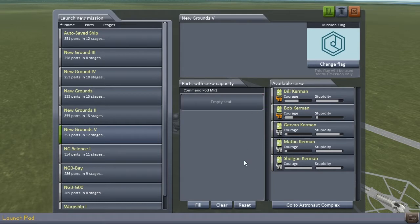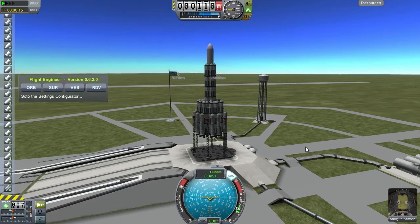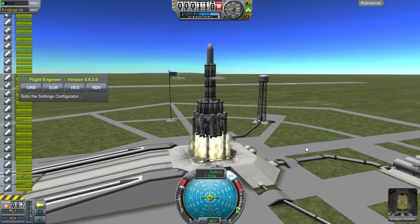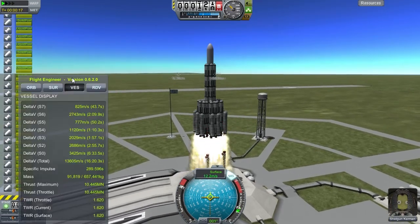That's going to be remedied today, as you can very well see. We are currently watching a video, selecting a Kerman to be our hero for the day, and it's going to be Shalgan Kerman. We put him in the Newgrounds V vessel, and that is going to shoot off to the moon to do science. This footage was recorded quite a while ago, so I don't recall the exact specifications of the rocket, but as you can see here, it's lifting off very, very slowly.